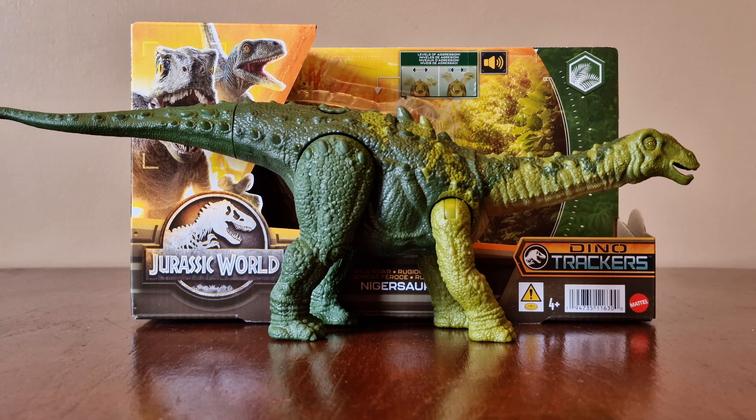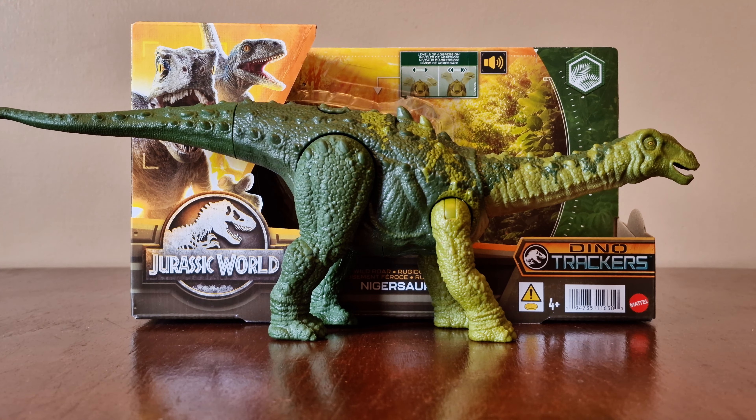It's great to get another brand new species as part of Wave 2. I really like this style of paint scheme — I think it stands out very well. I think this figure would look really cool as part of the Hammond Collection. The dinosaur was fairly small for a sauropod. Fun fact: it had a wide muzzle filled with more than 500 teeth. It's a shame that it has a lot of detail around its mouth and that its jaw is fixed in place.